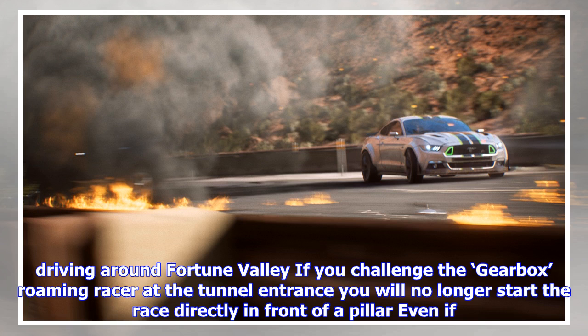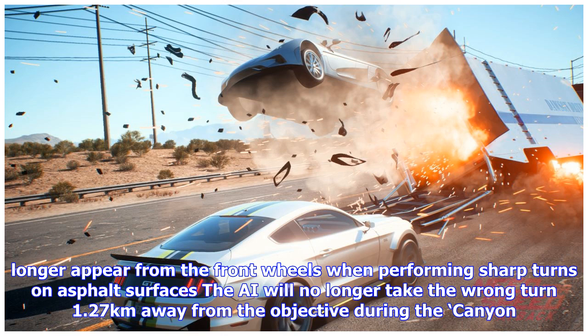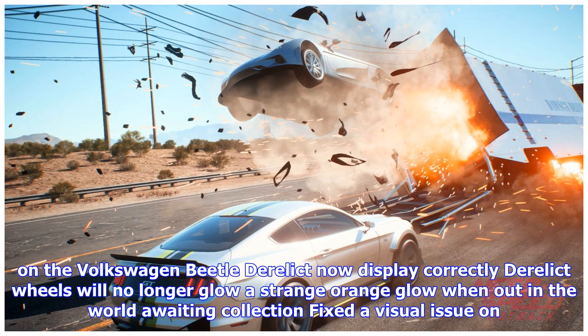Tuned hard difficulty on various events — it's now harder, good luck. The Gearbox roaming racer has gone back to driving school and will no longer crash into rocks while driving around Fortune Valley. If you challenge the Gearbox roaming racer at the tunnel entrance, you will no longer start the race directly in front of a pillar. Even if you lose the first race against Brav, you will now receive a speed card. The on-screen text displayed during the live tuning tutorial now displays correctly. Sparks will no longer appear from the front wheels when performing sharp turns on asphalt surfaces. The AI will no longer take the wrong turn 1.27 km away from the objective during the Canyon Brawl event.